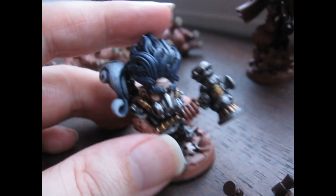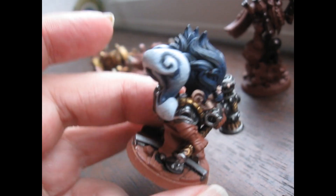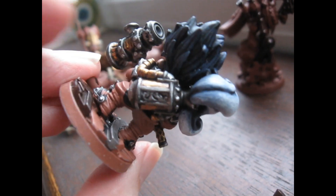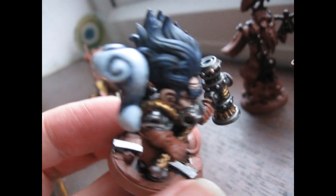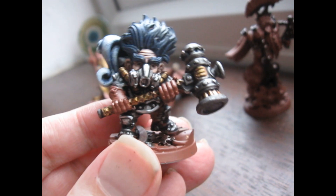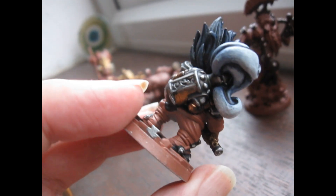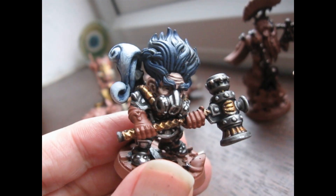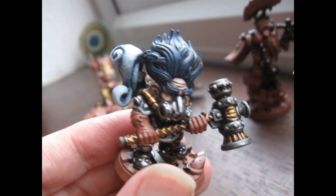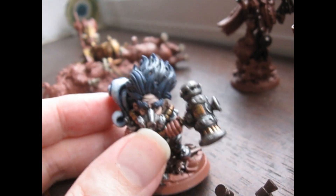We've also got this chap with a great big hammer. I've been doing the metals, skin, hair, and smoke on him — I wanted to show off the smoke before I put him on camera. I've just got to finish up the metals on his base, then I can do his boots. I'm thinking green shirt, olive green drab trousers, maybe blue-grey gloves with white trim. I haven't decided if I need an extra layer of highlights on his hair or if it's just good.